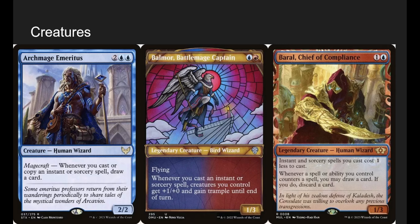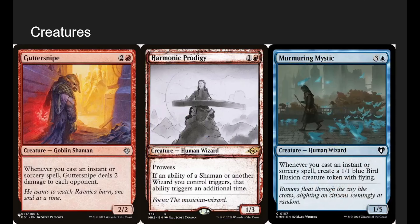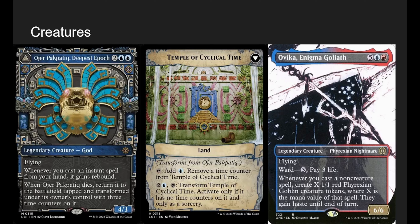Going back — wizard, wizard, wizard, beast, shaman, wizard. We don't run many guys that aren't shamans or wizards. The two non-shaman, non-wizard creatures: we have Ojer Pakpatiq, and we're running him because whenever you cast an instant or sorcery from your hand, it gets Rebound — you exile it and then cast it for free on your upkeep, essentially 2-for-1-ing all our spells. When he dies he turns into a land, but we're really just using him for the Rebound on instants and sorceries.